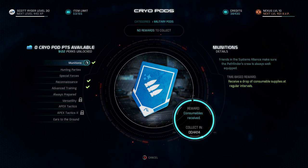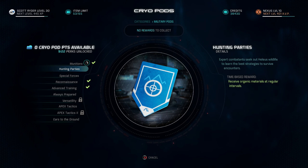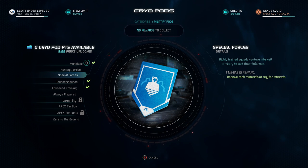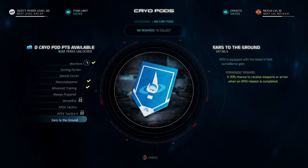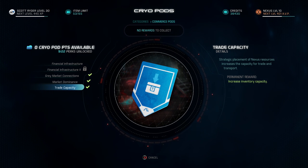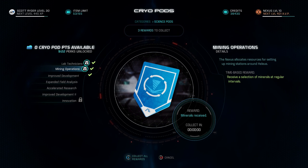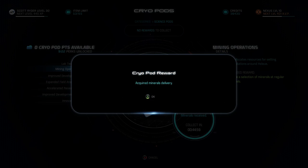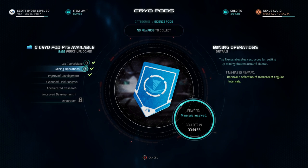These aren't necessarily minerals, but they are required for crafting. If you want to take it further, under the Military tab you can grab Hunting Parties or Special Forces, or both — those give you organic materials and tech materials at those regular intervals. If you're going to be crafting a lot, I think these are good points to spend early. That said, I'm not a big fan of this system just because it's every 45 minutes. You're not going to return to the Tempest that often, and you don't get notifications. This is not a surefire way to get minerals quickly, but it is a great alternative to mining all the zones manually.